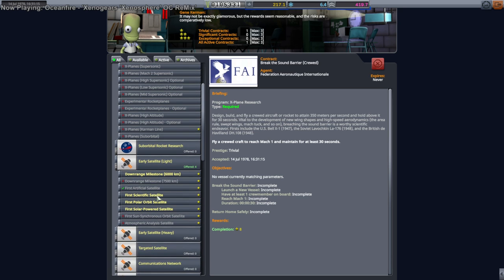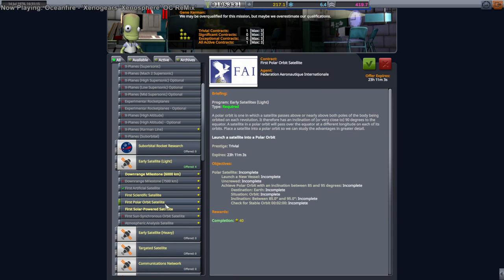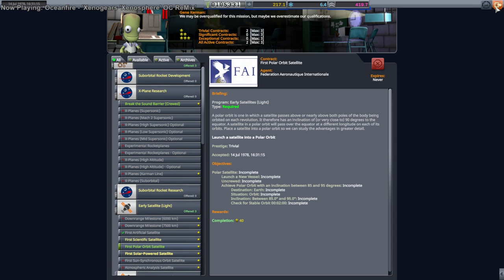Somebody had mentioned that maybe I can pick up more than one contract right now. Polar Orbit — Polar Orbit sounds good. Okay, we can take two contracts now. We'll try the Polar Orbit one. We had a little bit of extra Delta-V on our previous contract, on the previous launch to orbit.